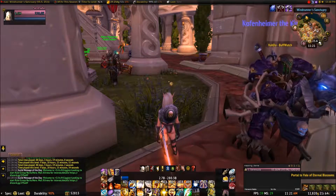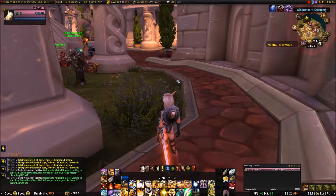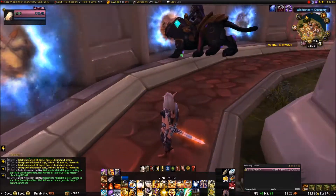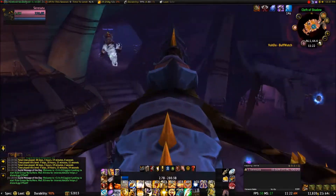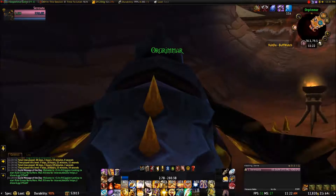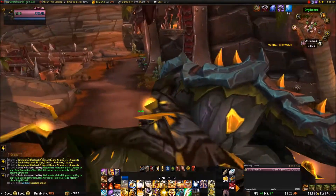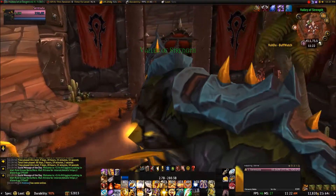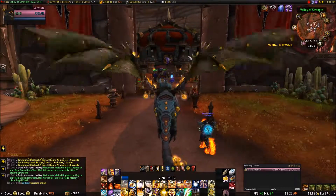Whenever you log in after getting the pre-purchase, go to Dalaran and you should get a quest from the leader of your faction. For me it was Sylvanas. For Alliance, there will be one asking you to come back to Stormwind; Sylvanas wants Horde to go to Orgrimmar. Go to your main city and head over to the embassy that was created for the new races.